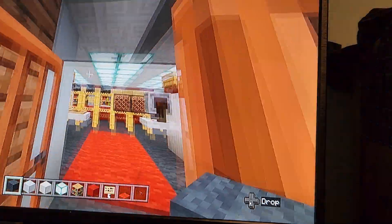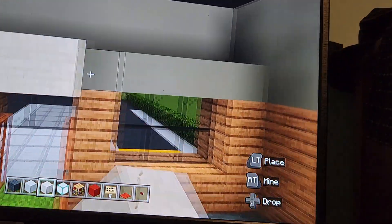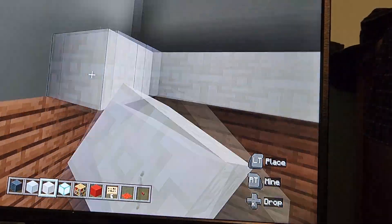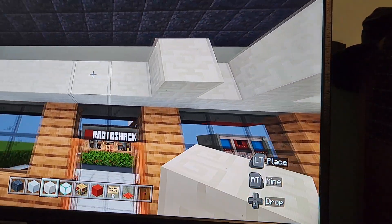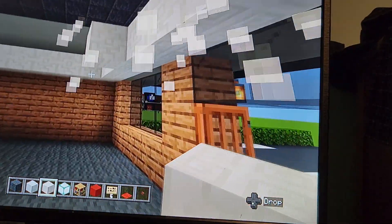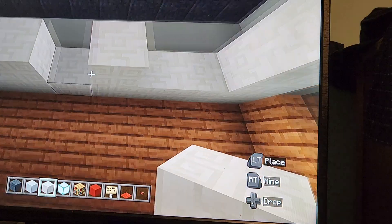The ceiling is just right above the windows. Literally where the light gray concrete is above the windows is where you want to put the chiseled quartz, and then just make the full ceiling shape in there. Let me see how I laid out the ceiling — I'm struggling to figure it out.